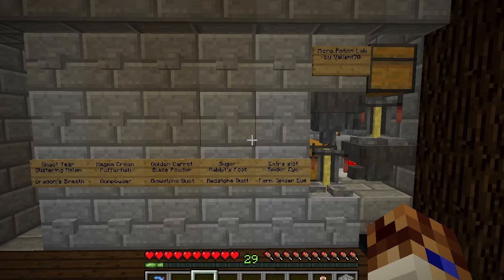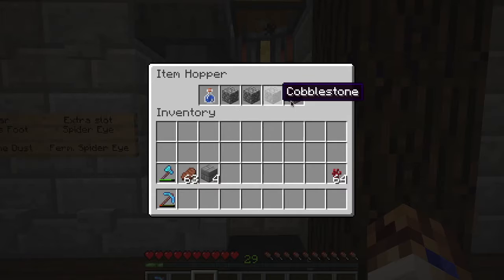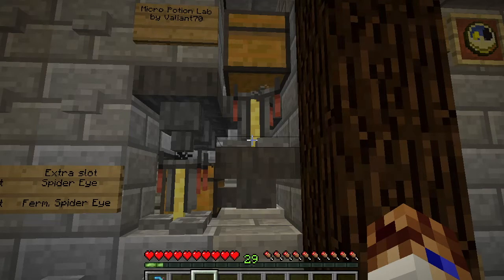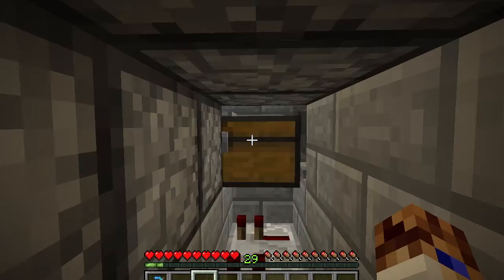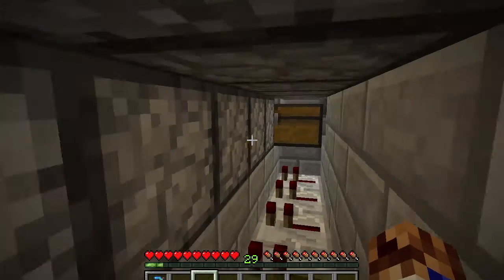The third and final step is getting your machine operational. Go over to the hopper leading into the main brewing stand and put in your awkward potion and four filler items — it doesn't matter the order, just make sure they're all in there. Go to the brewing stand above that hopper and throw some nether wart in there — you don't need a full stack. Then go in and place your ingredients in the droppers however you want them organized.